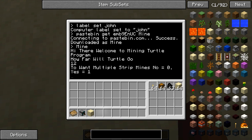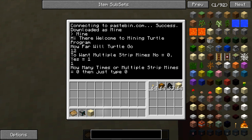If you type 1, it's a yes. If you type 0, it's a no. Now I can pick yes for this. Now it can ask you how many times — I can type 2. Or if you set multiple strip mines to 0, or no, then you just type 0 if you didn't pick yes on this one.